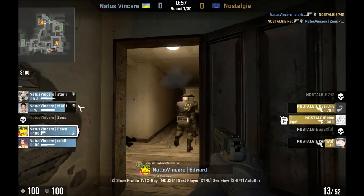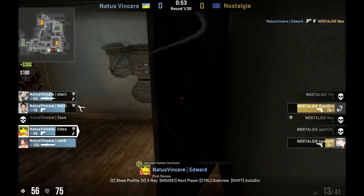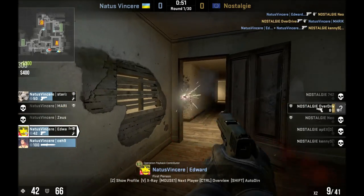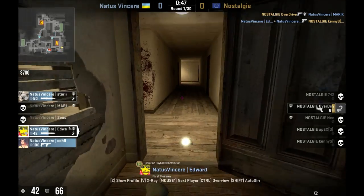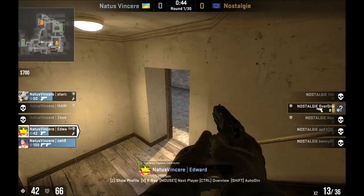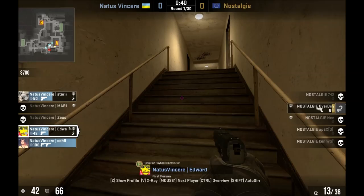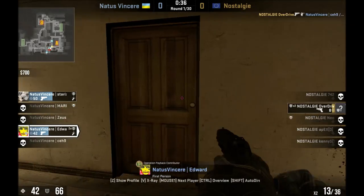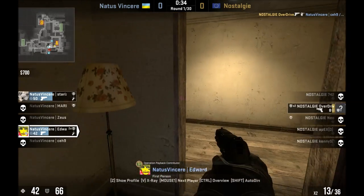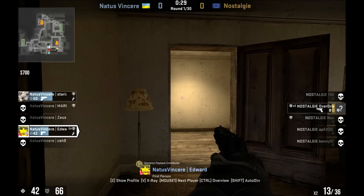Now he knows. He doesn't manage to get all three of them there, although he did wait for all three of them to run past. That's apparently kind of a newbie mistake — as soon as you see the first head, when you're in a spot like that, you start firing, which gives away your position and the two following can pick you off.